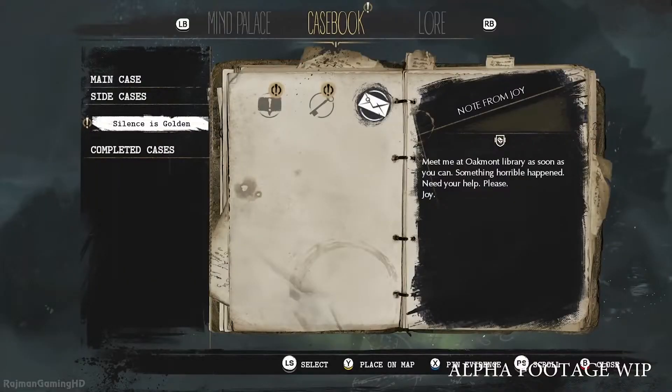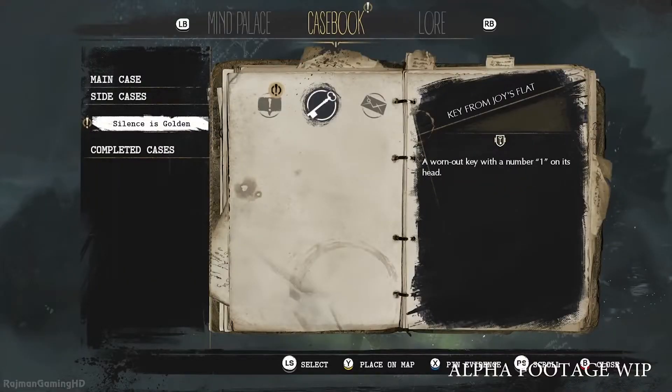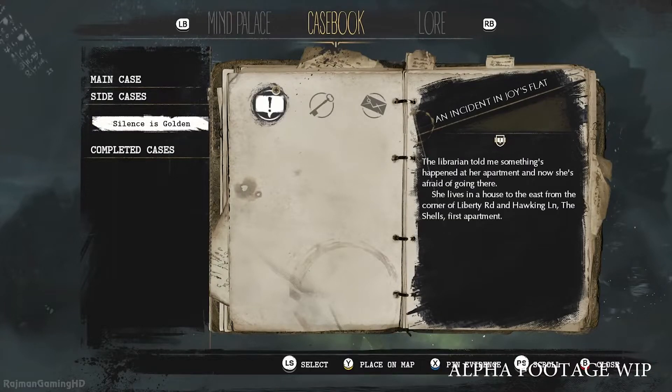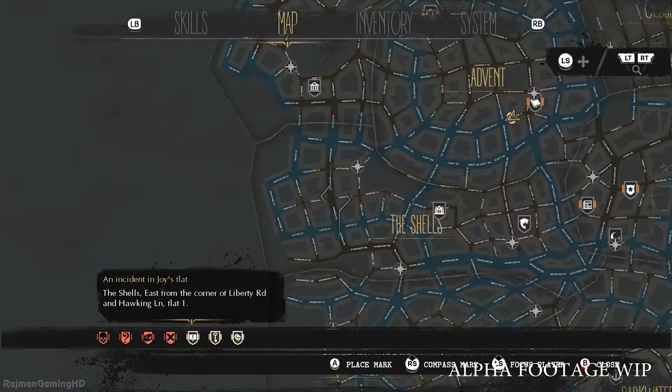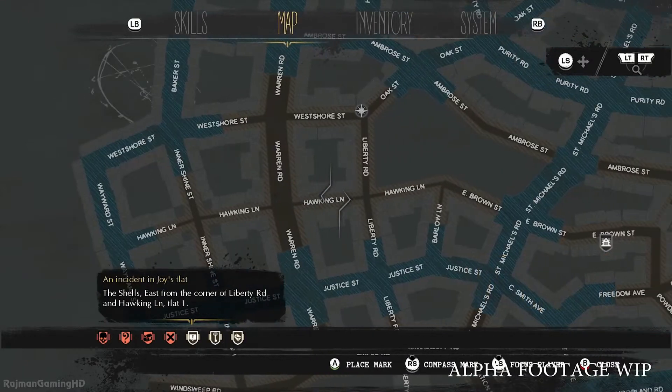Let's open up our casebook. Here we can examine all the evidence that we find on our journey. We have Joy's letter, the key to her apartment, and also the address. Let's use that to find the right location on the map. We can pin it as well to create a custom marker for our convenience — and let's go!